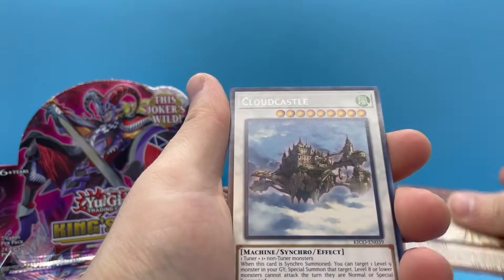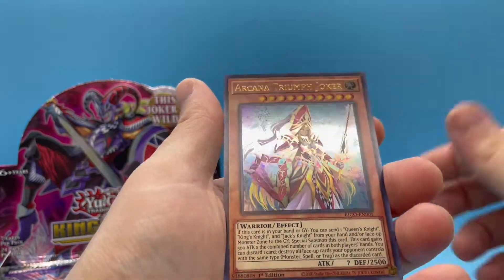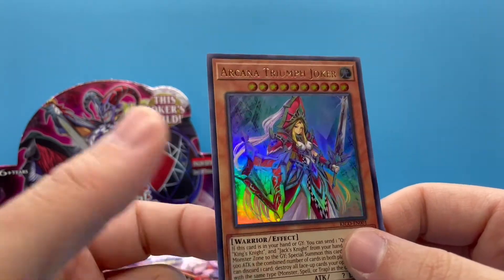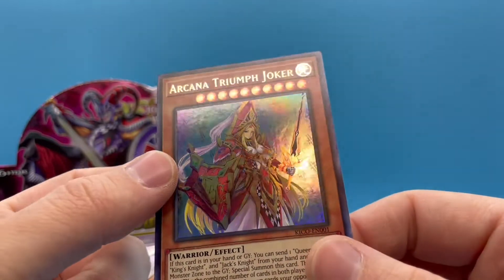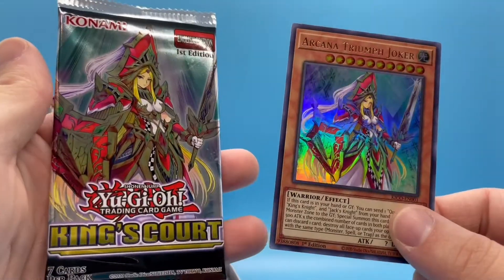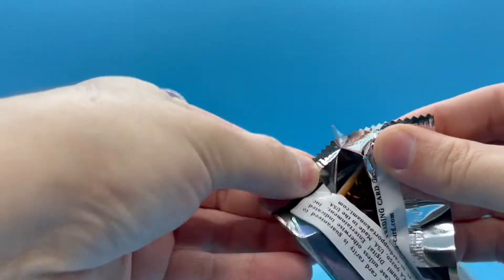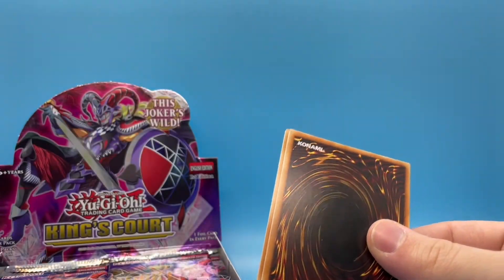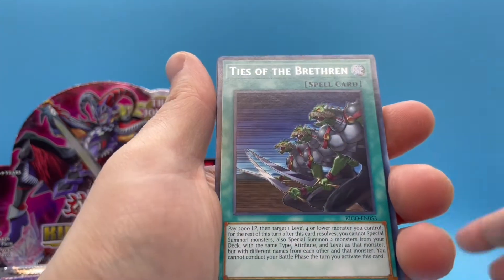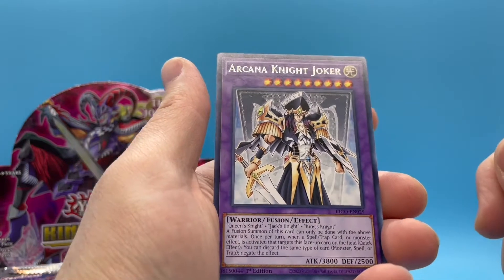We got King's Knight — oh, it's cool! And look at that, that's awesome — Arcana Triumph Joker! That is a nice card. Little Hachimachi, very cool — she's on the cover I think, right? There she is, sweet! Alright, fantastic, so we got one ultra rare right off the bat. These extra guys are cool looking, I really like them.